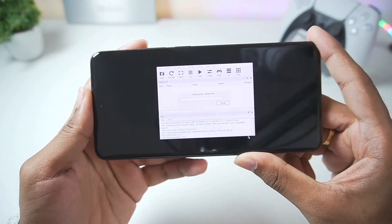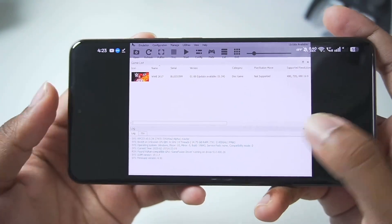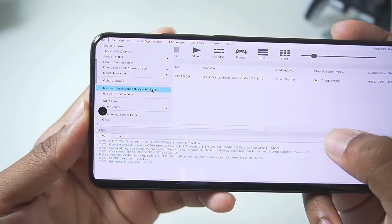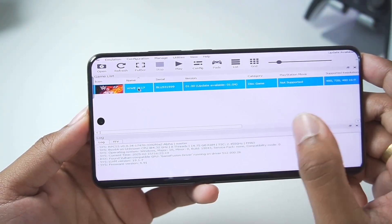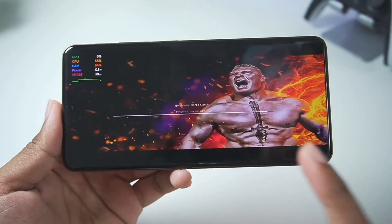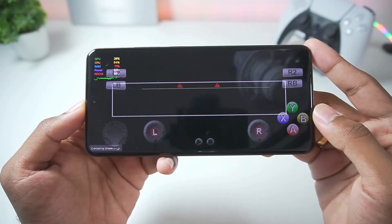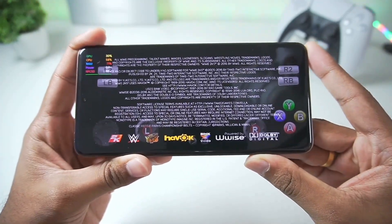Once everything is set up, add your PS3 game inside RPCS3 on Android. For today's video I'm using WWE 2K17 which I've dumped on my Android device. Tap the add games option or import packages depending on your game type. Select WWE 2K17, tap Play, then double-tap the game and wait for the SPU cache to build. Here we go — WWE 2K17 has successfully started with on-screen touch controls mapped and ready.